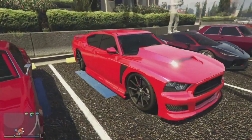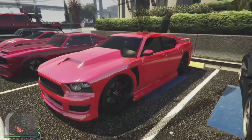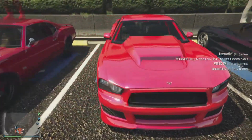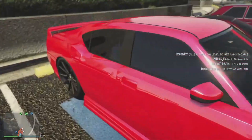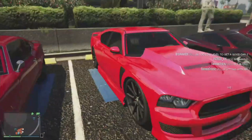Plex here — now this has gotta be a modded color. This looks freaking awesome. It's like one of those chrome colors — look at the reflections, man. That's actually really cool. On the Buffalo here, with the black rims too. That looks fresh.